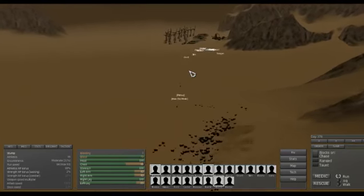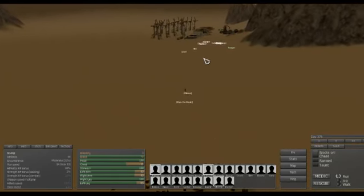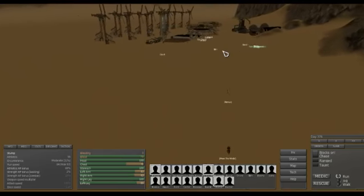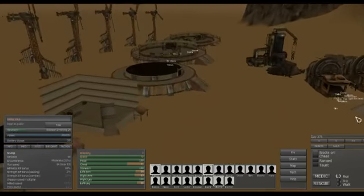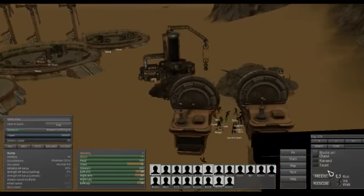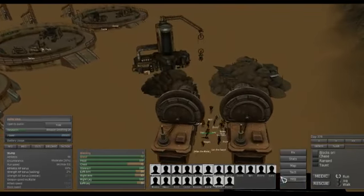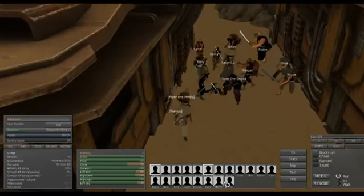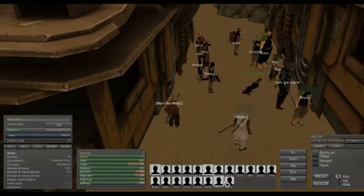Let's just run quadruple speed all the way back to camp. Uh-oh — just in time for a fight. Normal time. Let's see what's going on here. Looks like it's under control. If Sam's there, it is under control, even if it is a sand ninja. Boom — it's all over.